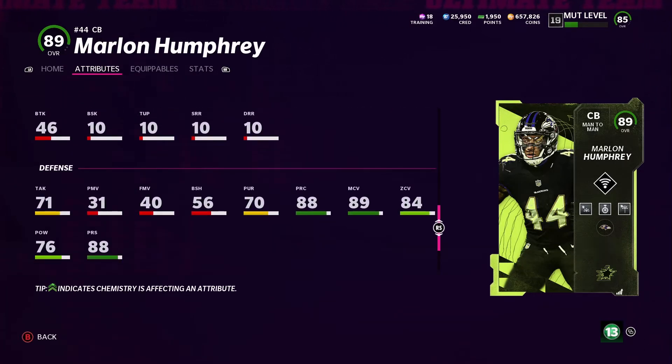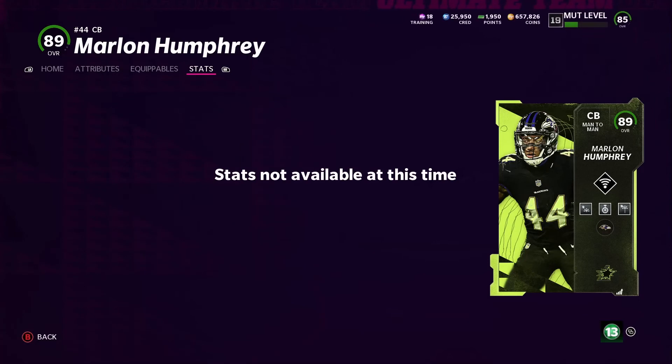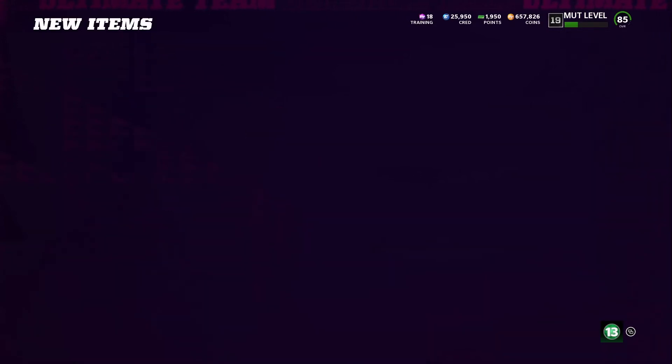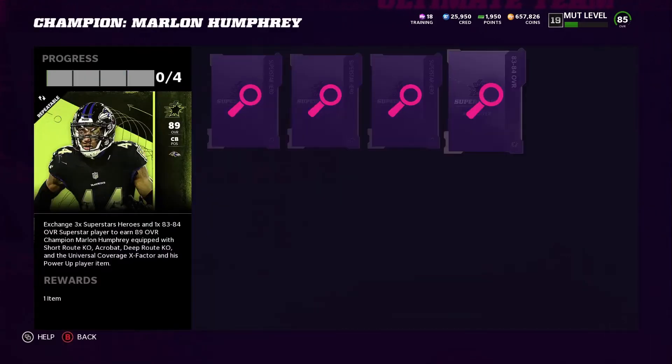Change of direction is 85 - that's actually pretty nice. He already has abilities and X-factors. He gets universal coverage, improved coverage in man and zone, and cash knockouts. Then he gets improved knockouts in man versus short routes. He also has acrobat, diving swats and interceptions, and improved knockouts in man versus deep routes - I think it's like deep drop KO or something like that.